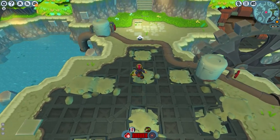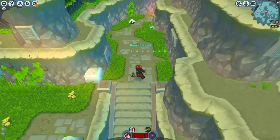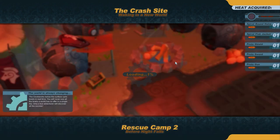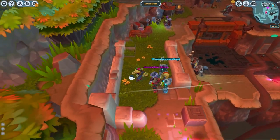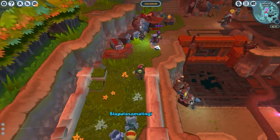Pretty intuitive controls, nothing major, and I'm already at the end of the tutorial, I think. The crash site — 'Waking in the New World' — and I get some heat, which as far as I've read is a system that limits how much you can play for free on any given day, but it does replenish passively as well, so that's okay. And here we are — I can see some other players.